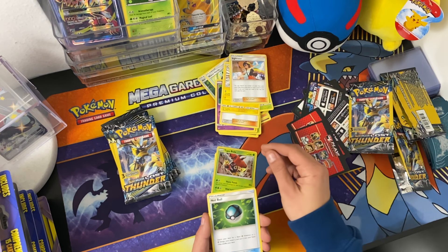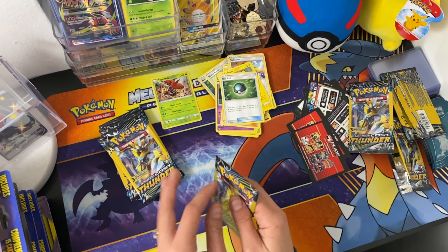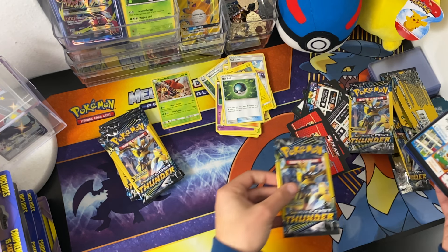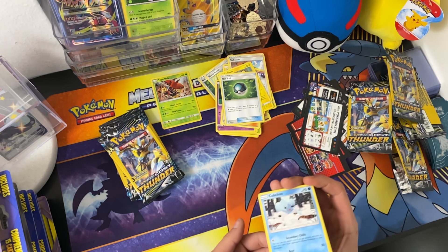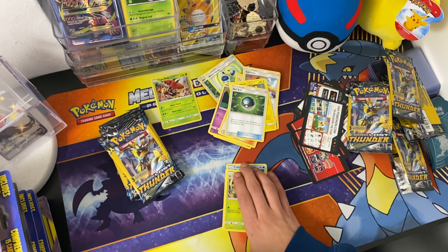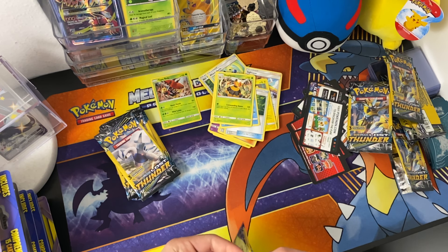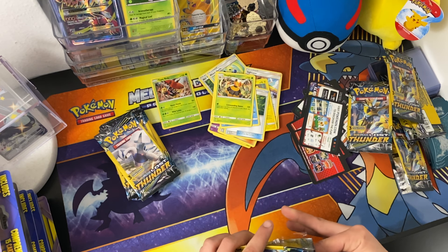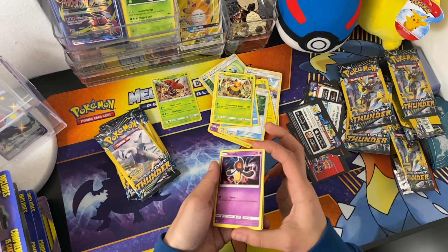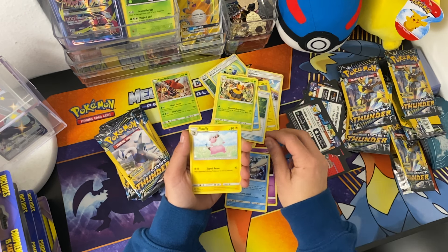Hello. Netball. Cubichu, Tangela, and a Vesquid. I can't pronounce these for the life of me sometimes. I got a Yamask, a Pair Marina, and a Flappy.